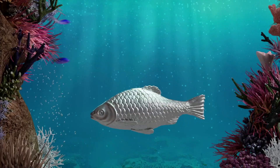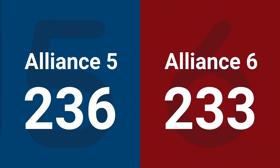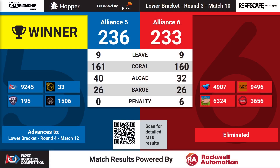And moving on in our lower bracket will be the Blue Alliance. Alliance number 5 takes it here, 236 to 233 — just 3 points here in match number 10 making the difference. Alliance number 5 advances.